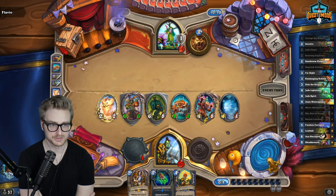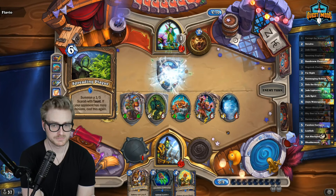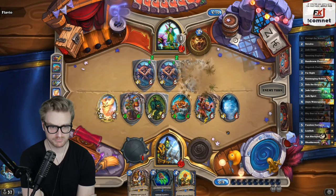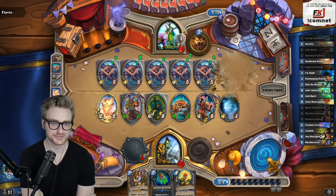And a wisp — nice. Next turn we double up the Barista, assuming the opponent isn't just dead here. But we don't have an answer to that, and the wisp is actually a liability into that. Oh my god it's so slow.